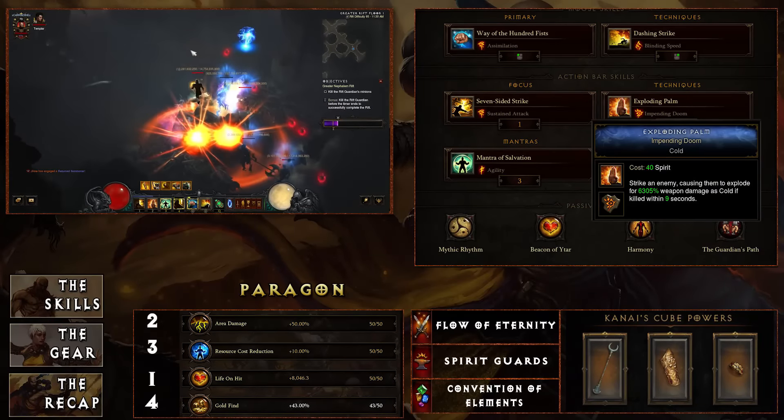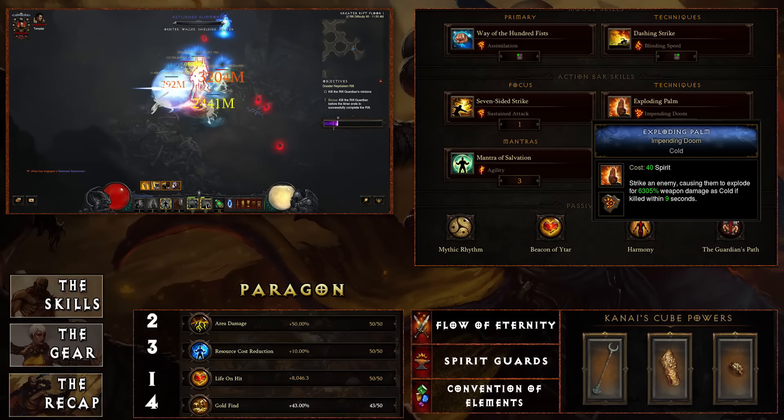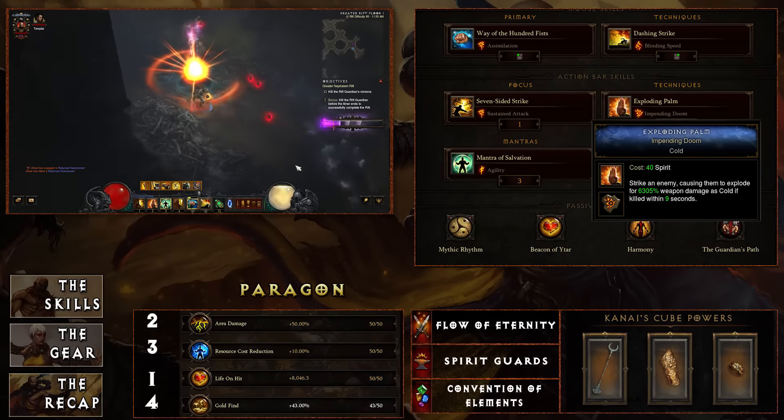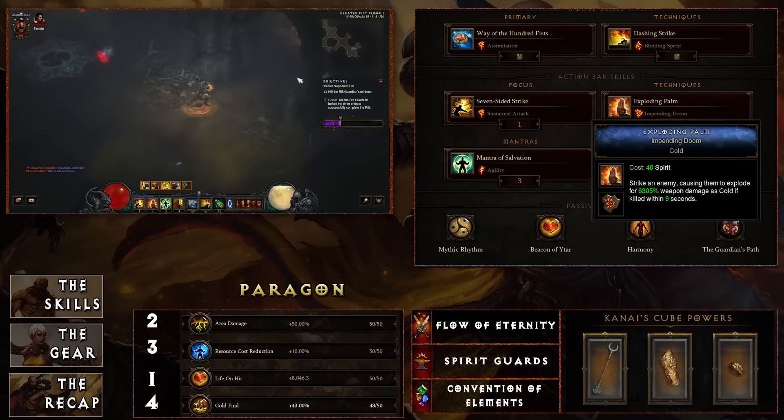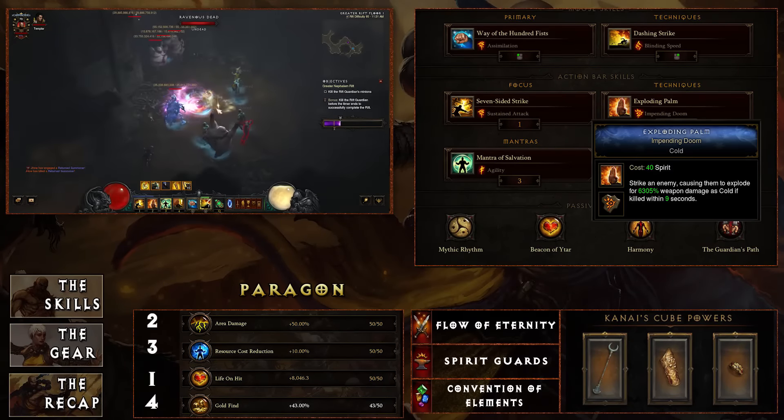Exploding Palm with Impending Doom: no longer causing enemies to bleed, instead it's going to cause them to explode as cold if killed within nine seconds. You're going to see this is going to be a thing of beauty.